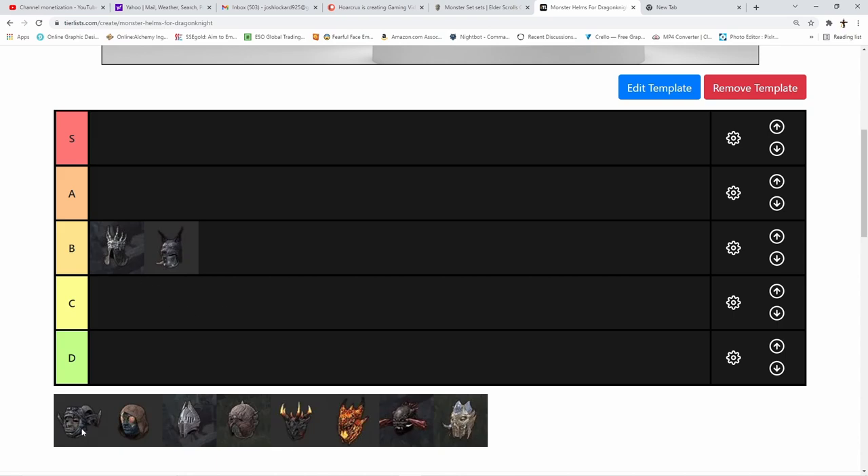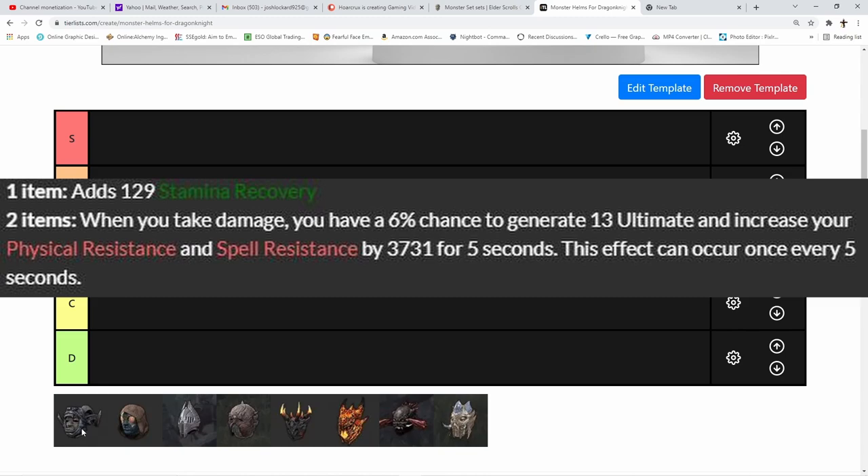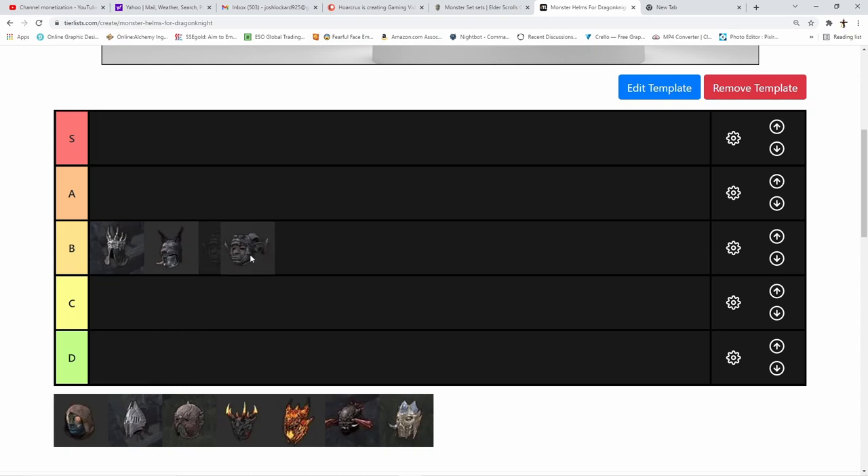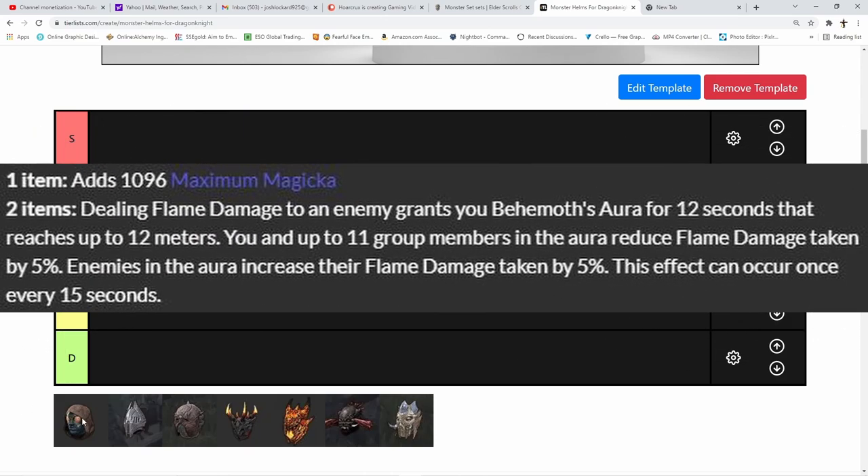Next is Blood Spawn. The one-piece gives you stamina recovery. The two-piece: when you take damage, you have a 6% chance to generate 13 ultimate and increase your physical and spell resistances by 3,700 for five seconds, once every five seconds. Blood Spawn has reasonably high uptime, gives a ton of ultimate helping sustain and burst on the DK, but again no group utility. Still, it's a legacy set — I'm placing it in A tier because it definitely deserves a spot among the champions.